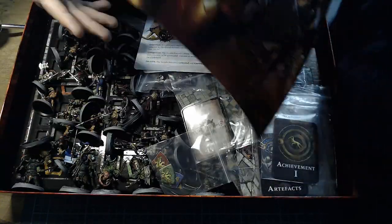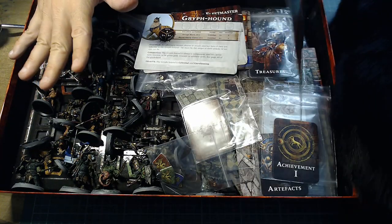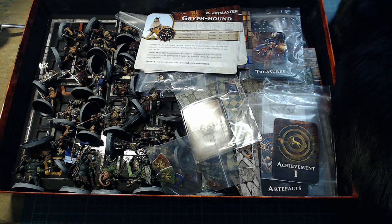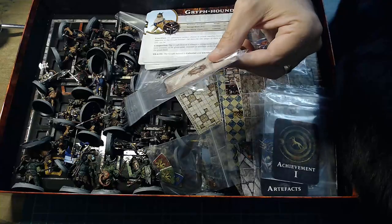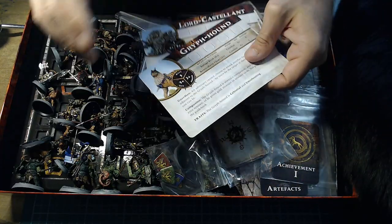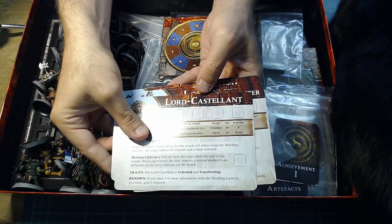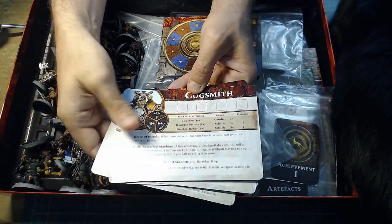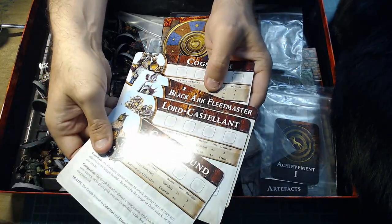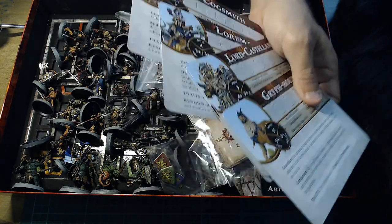Next up there's this inlay, which is lovely and double-sided. We have the character sheets for Griff Hound, Lord Castellant, Blackhark Fleetmaster, Loremaster, Cogsmith, and back to the Griff Hound. These are all your main characters. If you have Silver Tower, those characters are still totally compatible with this game.